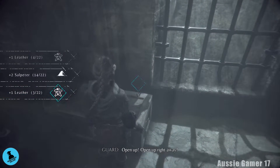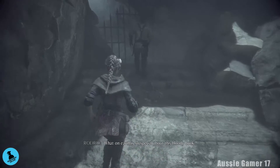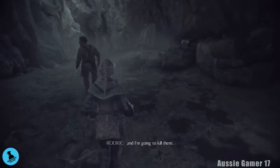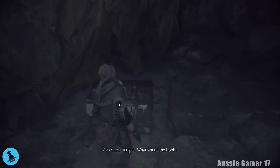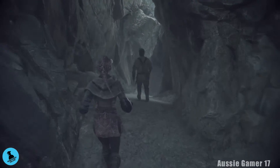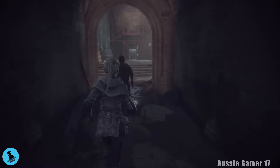Grab some more goodies in this box here. Head over this way — 'I need the book. What on earth is so special about this bloody book?' 'It could save my little brother.' 'I don't know where it is — the only thing I know is they tortured my father to death for it.' We're going to loot this chest before we continue. There are lots of them around here — stocking up again. And it's puzzle time.